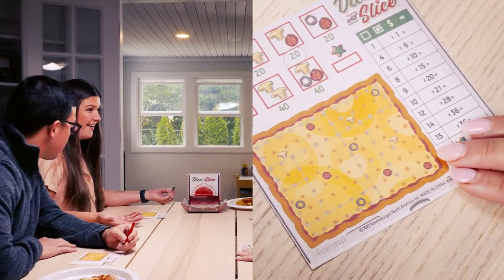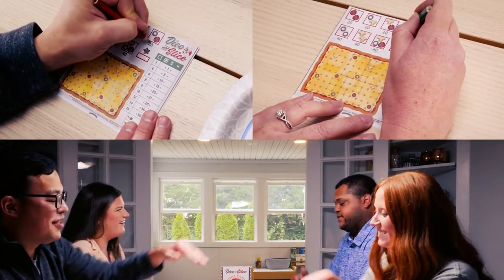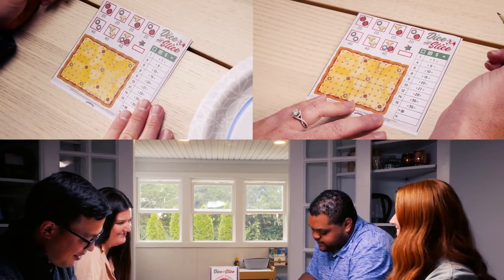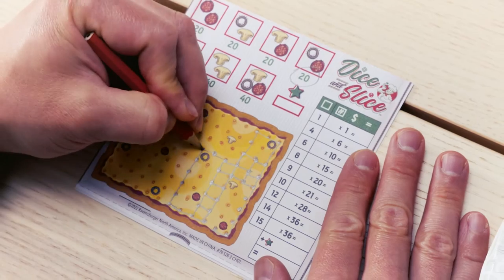The first player to claim a topping scores it. If two players score a topping in the same round, they both get the points. When you claim a topping, you can add a bonus dot anywhere you'd like on your score sheet.